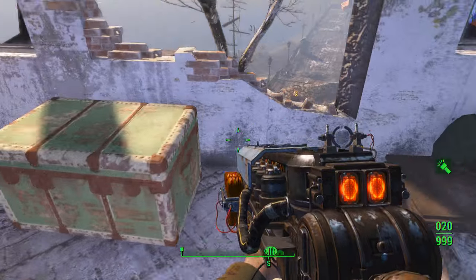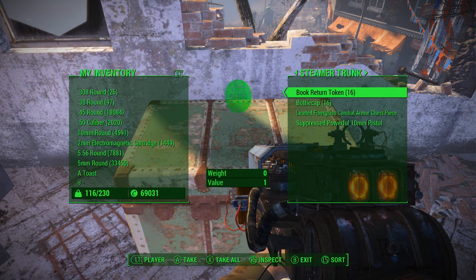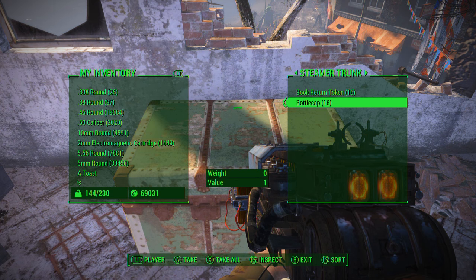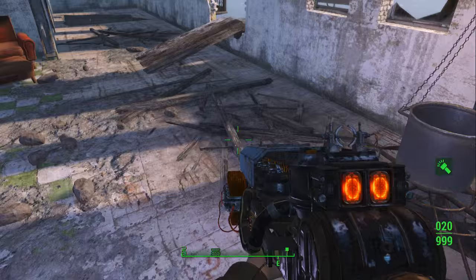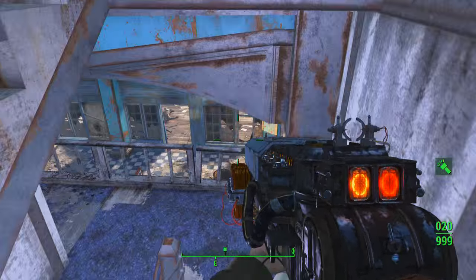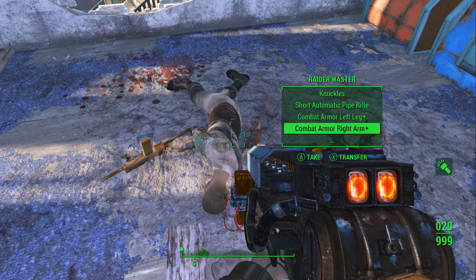Up here there's a trunk — master lock pick required — I went ahead and picked that for you. There's nothing really in the duffel bag, but in this trunk you can see 16 book return tokens. There's some other stuff in here too, but the 16 book return tokens are the main things you want to grab.